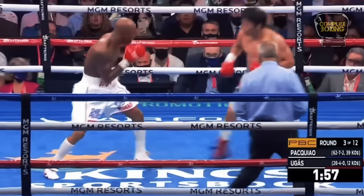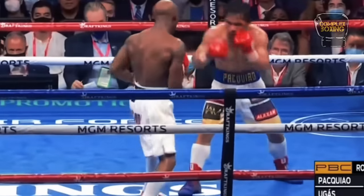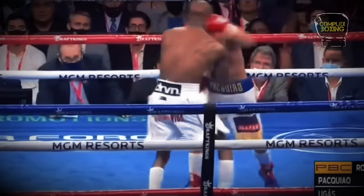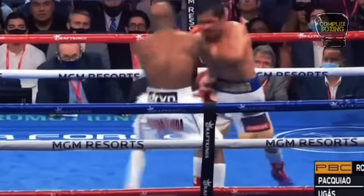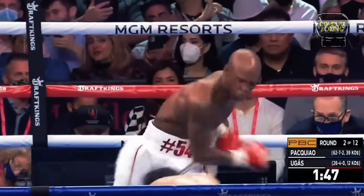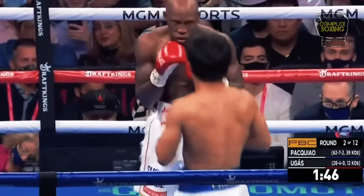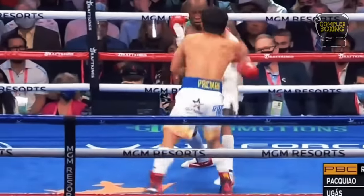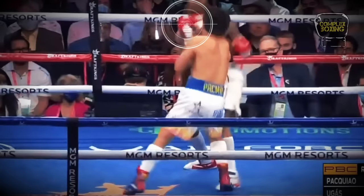While Ugas was able to dictate almost every aspect of the fight, it does not mean that Pacquiao was not able to lay hands on him. Pacquiao's signature combination gave Ugas some problems and buckled his knees several times in the fight.